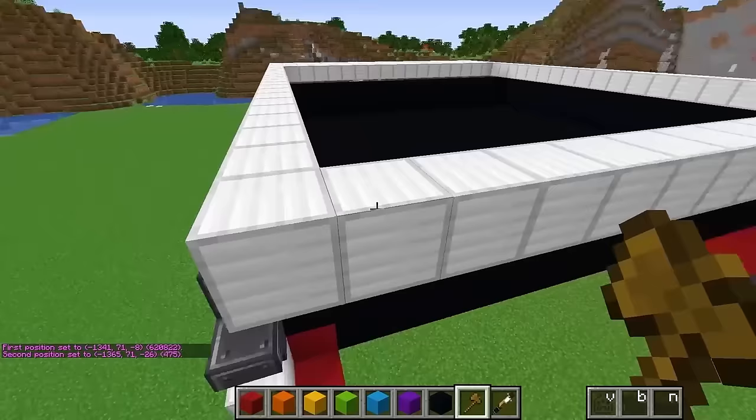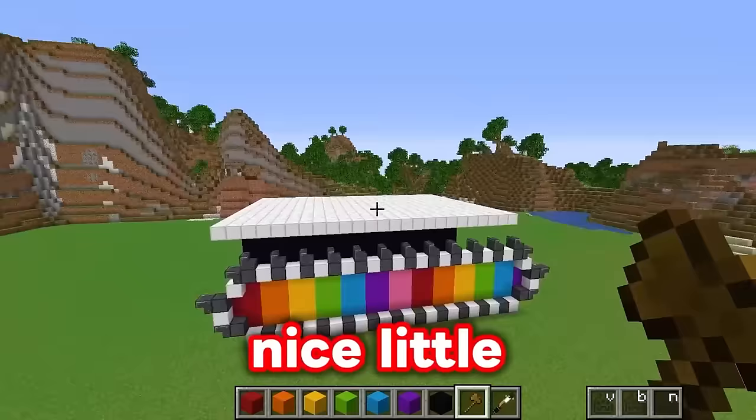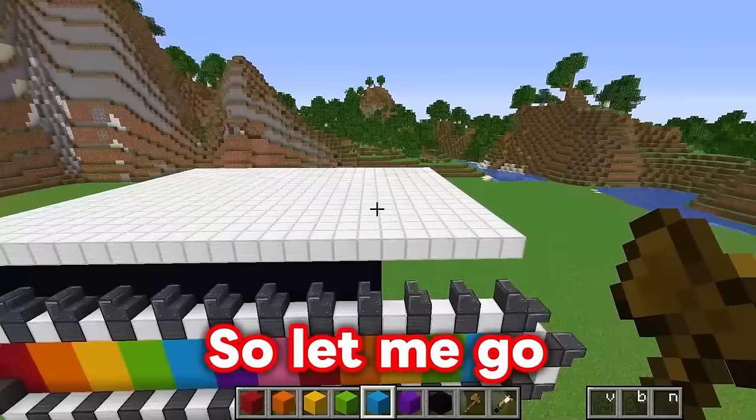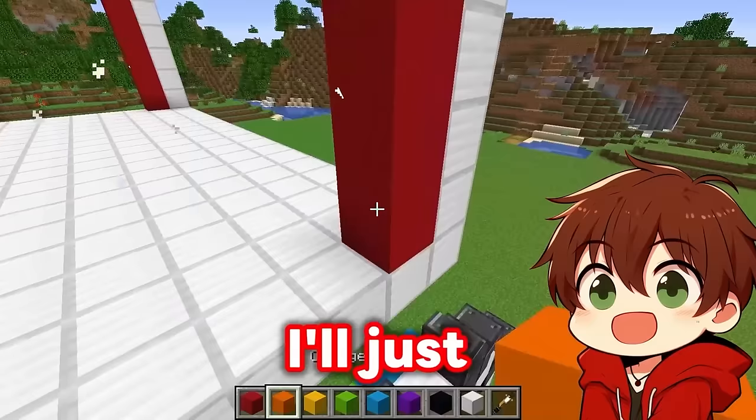I'll use some pro admin commands to be able to build this really fast! Now we have a huge platform. We have this rainbow wheel and a nice little platform on the top here - this is where we will build the big room to hold everything inside! First of all, I want to make a nice rainbow wall for this entire digger. I'll just make it out of rainbow colors - I'll do my red, orange, yellow, and green!